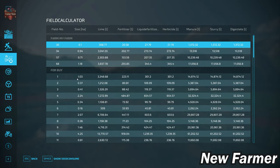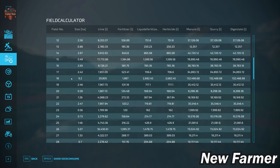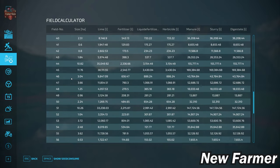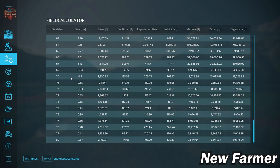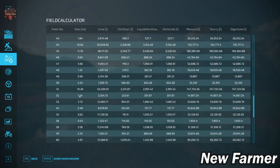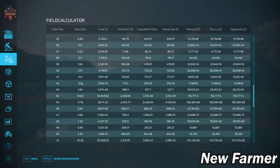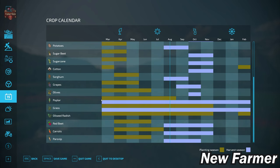We can cross-reference that with our field calculator screen, which shows the specific sizes of each particular field. We can see a large number of fields that are around four hectares or less, a few that are larger than that, and three specifically that are larger than 10 hectares in size. Taking a look at our crop counter, we are looking at the generic crop counter for Farm Sim 22 on this map.